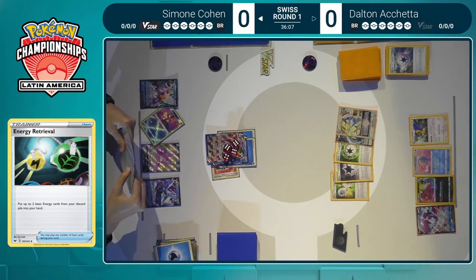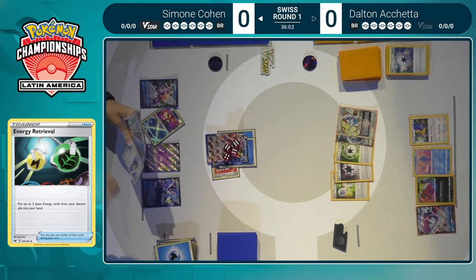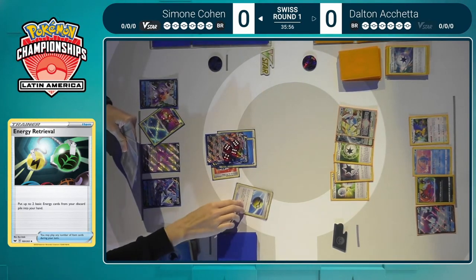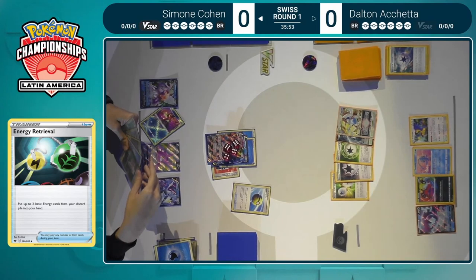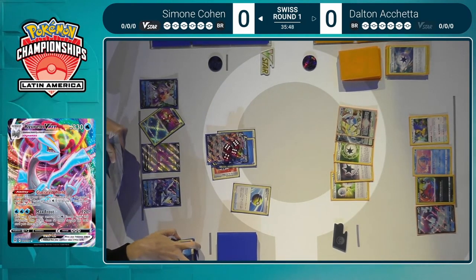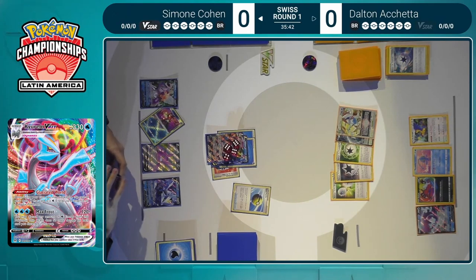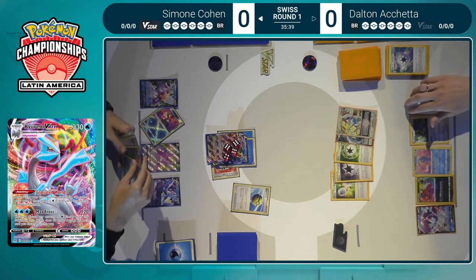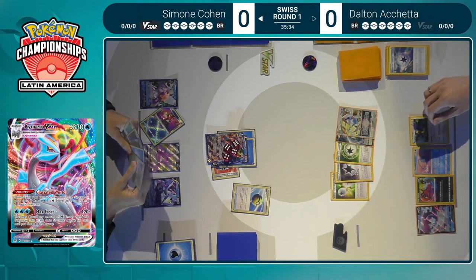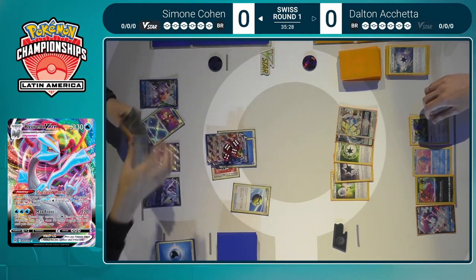Temple of Sinnoh is a card that's been out for a little while, and especially with the Lugia deck being a presence, a lot of people are thinking it's more worth it to include Temple of Sinnoh. It shuts off the effects of any special energies, making it so they just provide one colorless and nothing else. So if Simone could find Temple of Sinnoh plus another Water Energy, we could see this Kyurem take down this Lugia — the damage reduction effect would go away. That would mean Simone could take the KO without using her Origin Form Palkia V-Star.